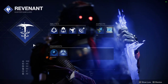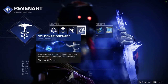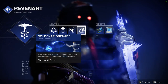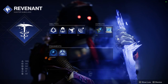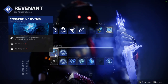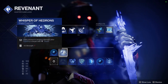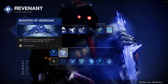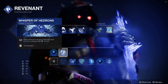Here's my Revenant subclass. We got the Gambler's Dodge so I can get my melee back whenever I dodge near enemies. And then we got Cold Snap Grenades because I feel like I hardly really use these in PVE, so I wanted to break them out. We got two Aspects on, and the Fragments I'm rocking: Whisper of Bonds, so I get super energy for defeating frozen targets with my weapons, and Whisper of Hedron, so I get a weapon damage buff after freezing a target with Stasis, whether using my Shurikens or Cold Snap Grenade. It's a pretty good buff.